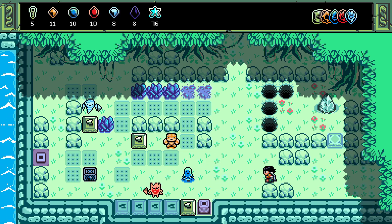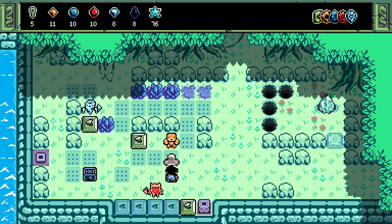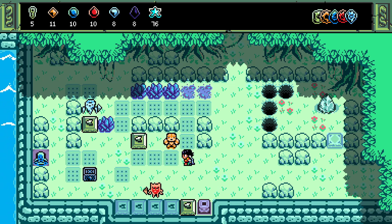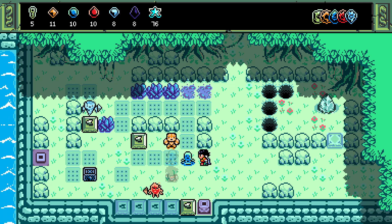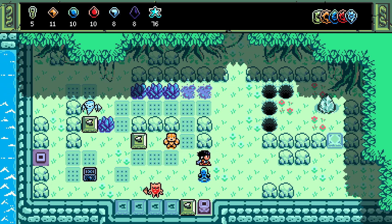So the water guy can copy even the elementals, which is really interesting — that means essentially I'll have a double of any of the other elementals. I want to try some more stuff before we continue.